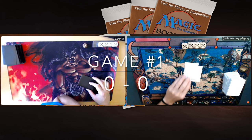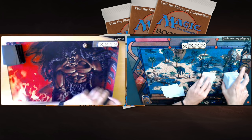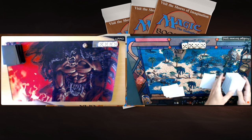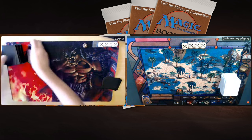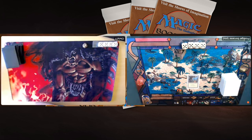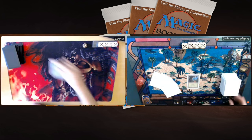Game number one. Here we go. I'm taking a double mulligan, going down to five cards, and I'm also on the play. That is not good — let's hope those five cards are really good, maybe a Wheel of Fortune. Starting with a Forest and passing the turn. Four cards in hand, no Llanowar Elves, so no one-drop. No Sol Ring, no Mox — nothing. Chris is playing an Island.